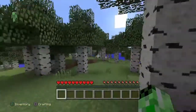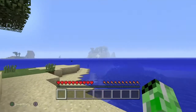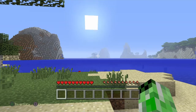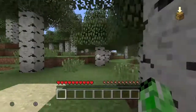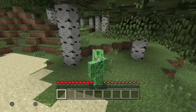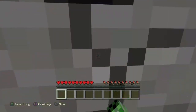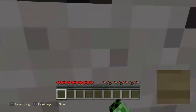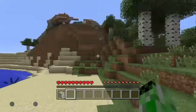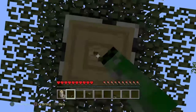I'm in this Minecraft world and I look over here — I'm living on water. But then I noticed there's an island, so what we're gonna have to do is break some wood, make a boat, and then go over there.